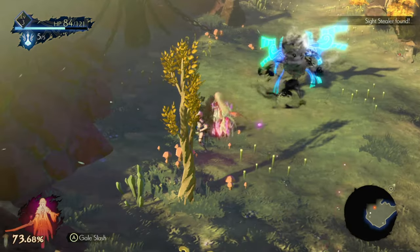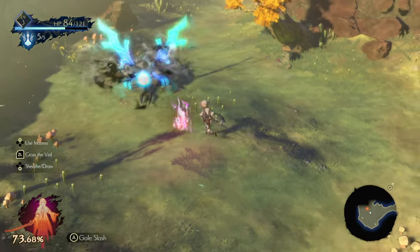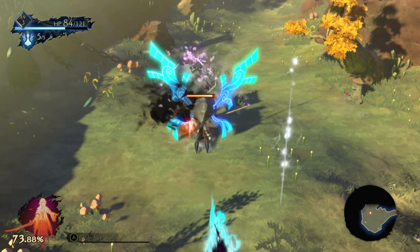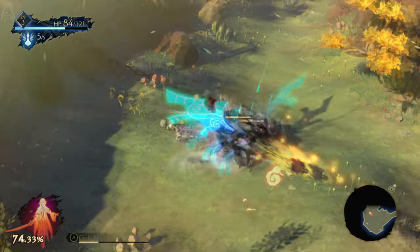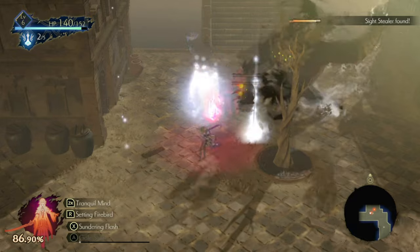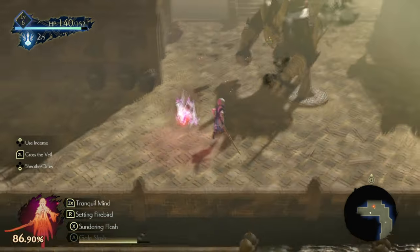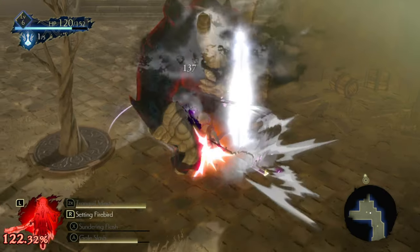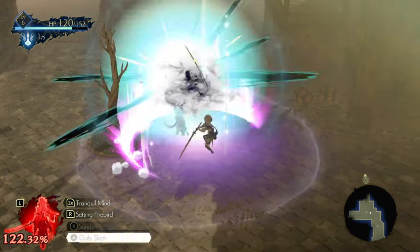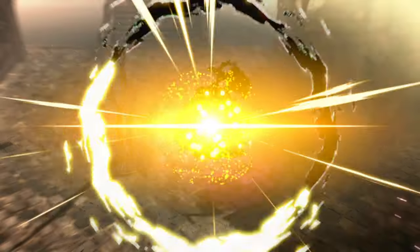The only way to lift this curse of Veil Blindness is to find and destroy a Sight Stealer in the living world. These creatures are typically mini-bosses with higher health and heavier attacks, so be careful when taking them on. Once defeated, they will emit a portal leading back into the beyond, where you will pass through and break the darkness caused by Veil Blindness.